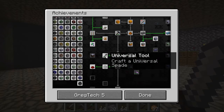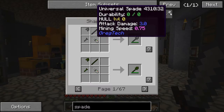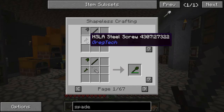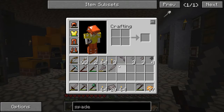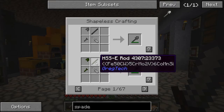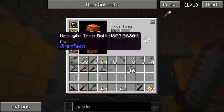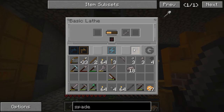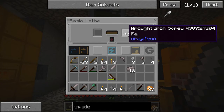So let's go ahead and start with this one here — craft a universal spade. For some reason, I thought I had already crafted a universal spade, but apparently I didn't. So I need a few items to make for that. I'm going to make it out of wrought iron. So I'm going to need a wrought iron rod. I'm going to take one rod and cut it into two wrought iron bolts. And if I put those through the polarizer, they give me the wrought iron screws.